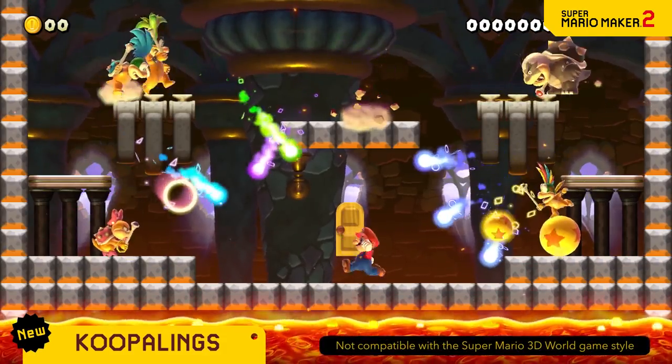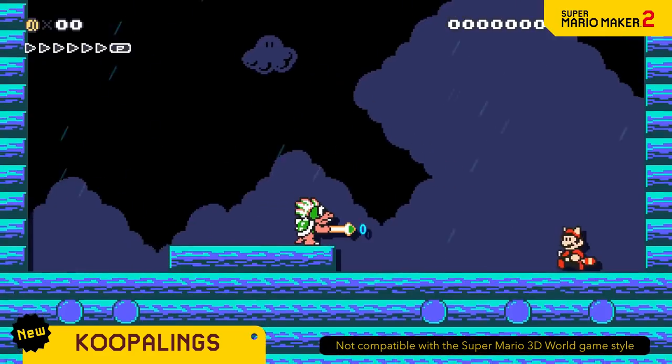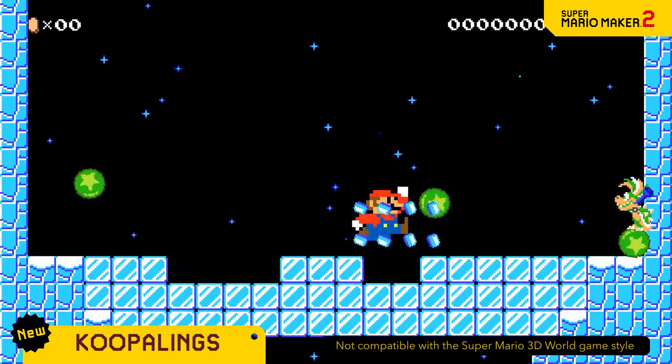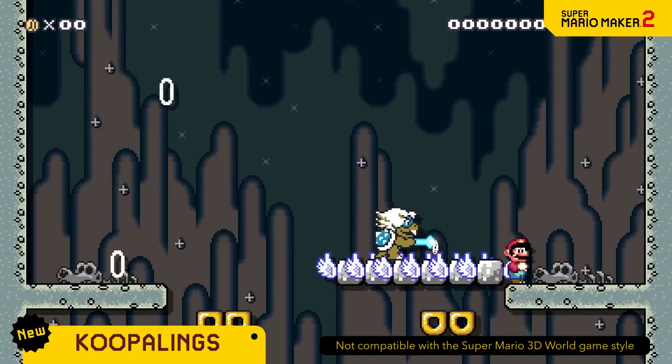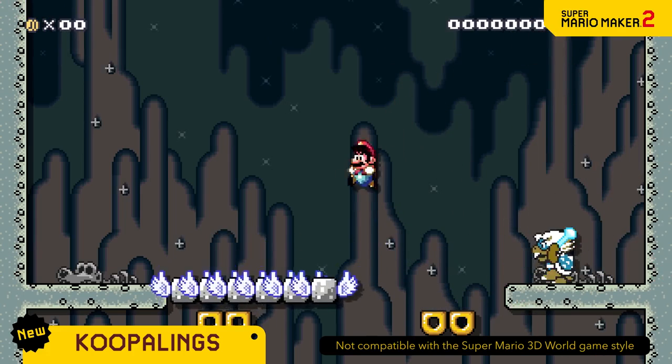The seven elite members of Bowser's Army are ready for duty: Larry, Wendy, Morton, Lemmy, Roy, Iggy, and Ludwig. They each have their own moves to keep you on your toes in boss battles.